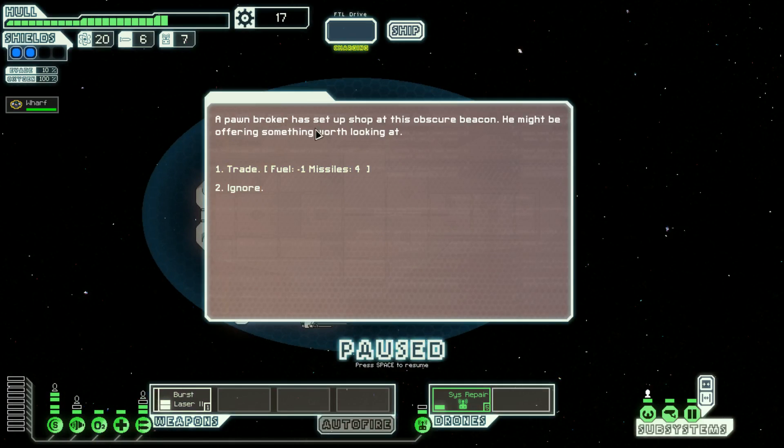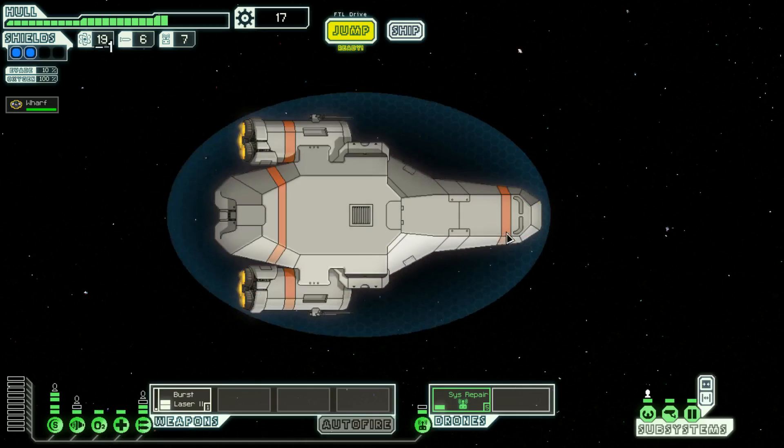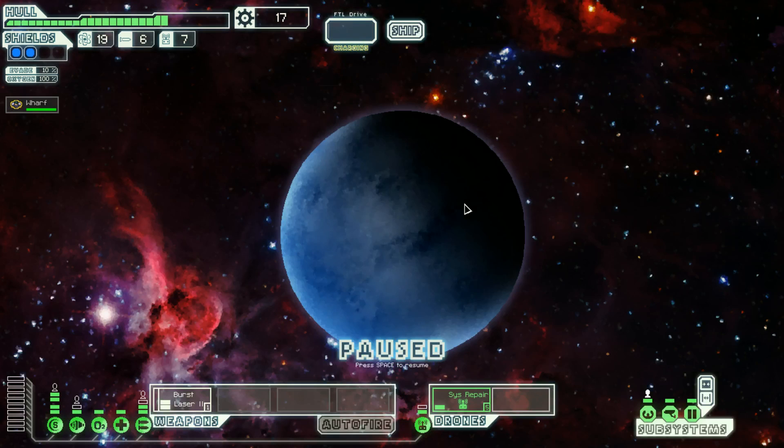We jump to the next beacon where a pawnbroker has set up his shop. He's offering four missiles for one fuel, but we don't even have a missile system anymore — we had to pawn it off to save the ship. So we move on.